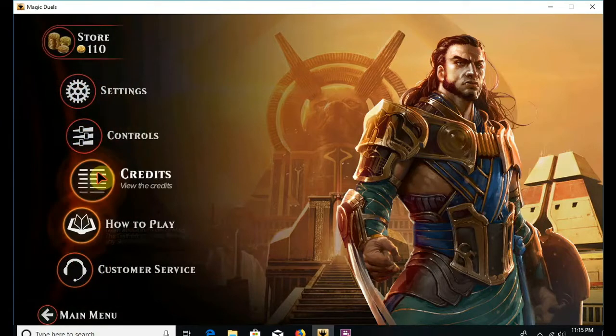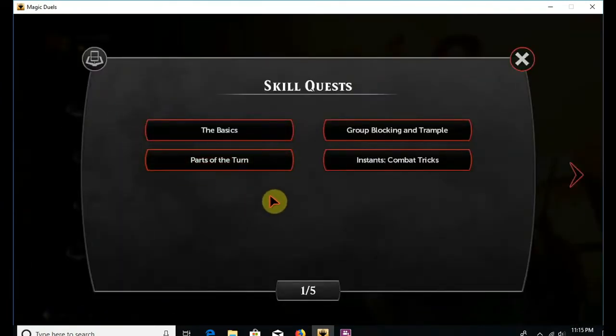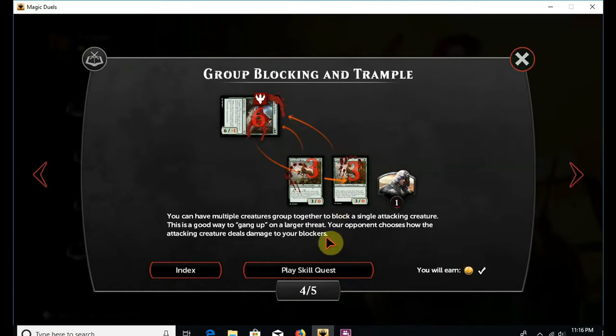As I was doing before, I'd like to go through details as to how to play the game, going with the basic Magic first. We've done the basics and parts of the turn. Now I'd like to go to Group Blocking and Trample. Trample is considered such a basic ability and very long-standing, and the way it relates to the basics of attacking and blocking is so innate that you kind of have to know about it really early on. I can see why they put it here. Since I've already technically done this, I won't be earning any additional coins.